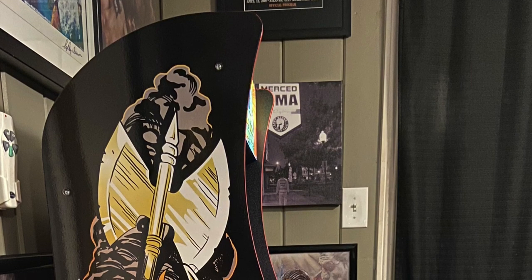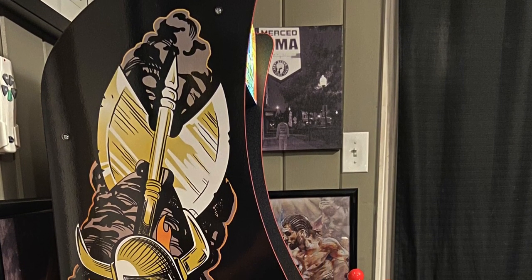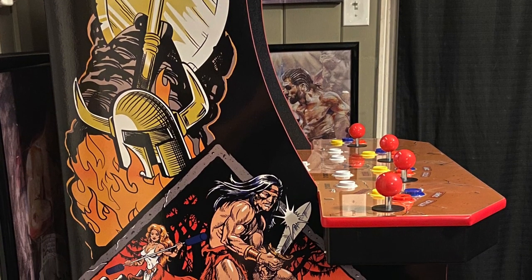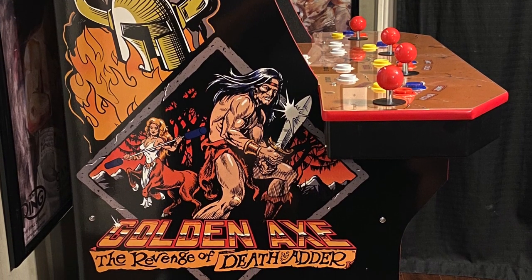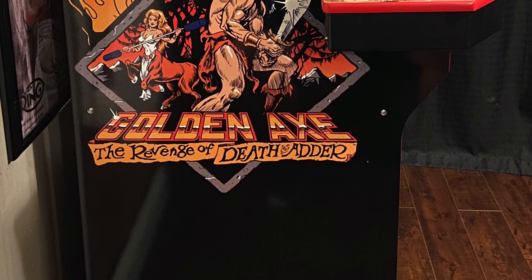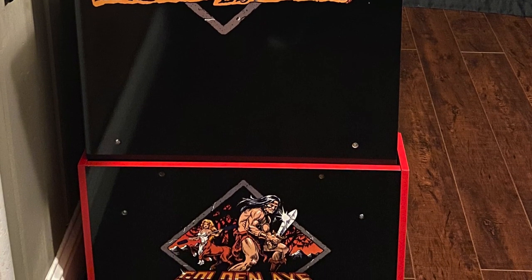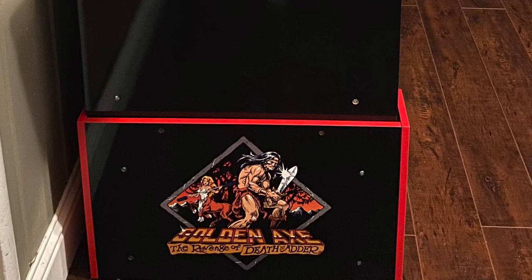This is a pretty badass looking cabinet, though I think it has a couple of weaknesses. One small weakness is that the riser has the exact same image on the side as the side panel — I think they could have gone with something different. The second thing I wish they would have added is the classic Sega logo. I don't know how Sega would sign off without adding their logo, but it brings up a lot of positive memories and Sega is one of the biggest names in my childhood gaming, so I wish they had found a tasteful way to add it.